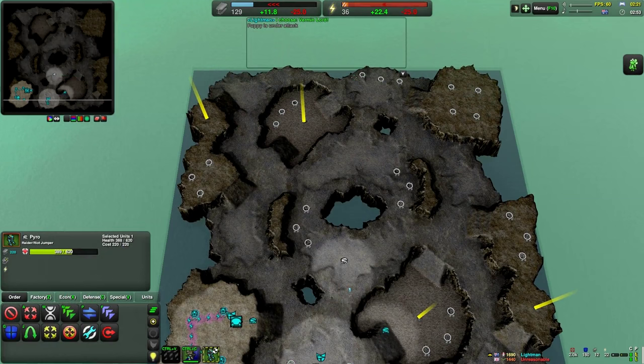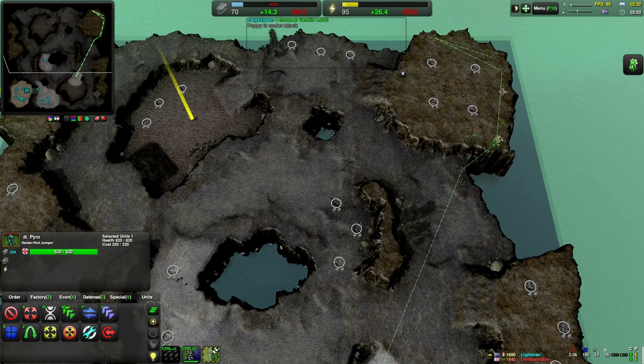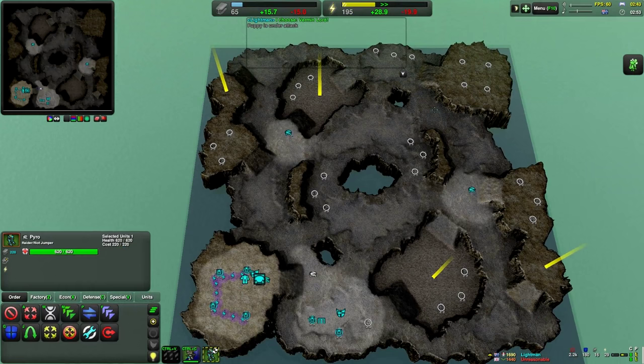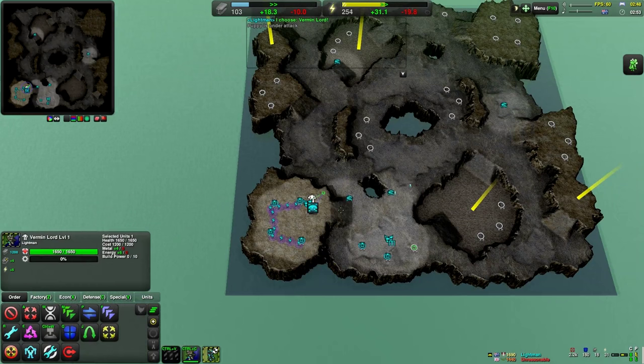Just sneak one there. And this one can go here. Chances are he's probably going to have some defences, but we'll see what happens. Go up here and there. Basically just try to pressure him as much as possible - that's the name of the game here.